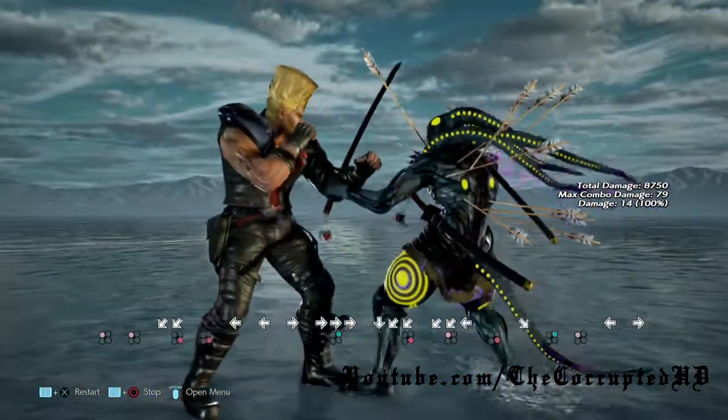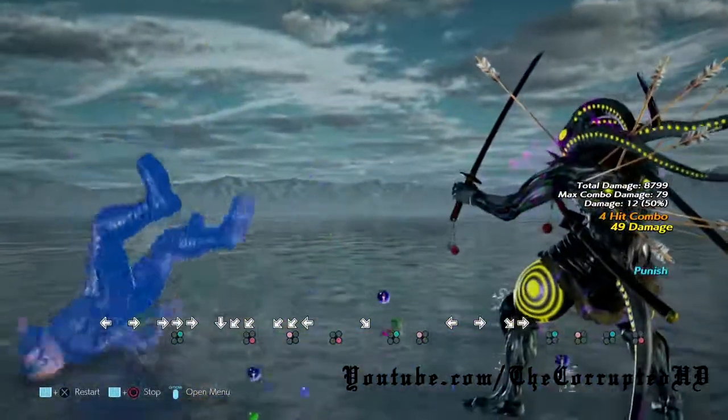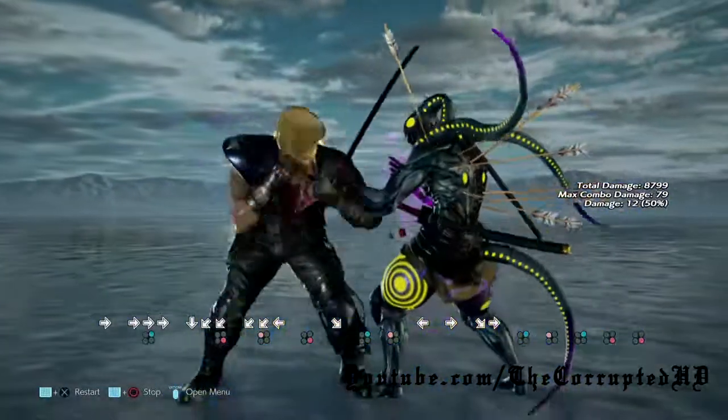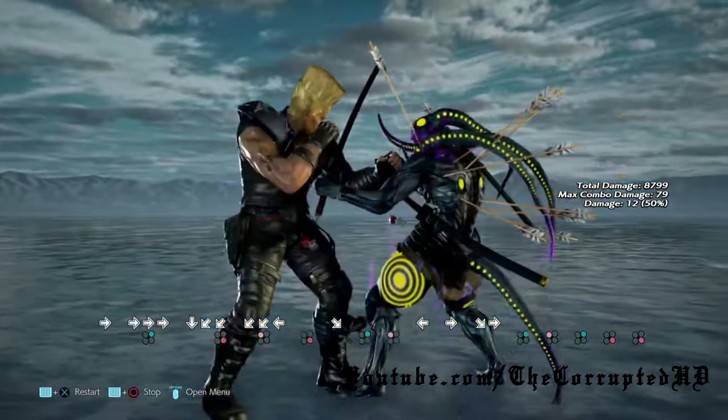Coming up behind that we have back 1-2, both of which are high. You can duck under to get a while rising 2-1 punish. Up next we have back 2-1, which is a double mid. It's safe on block, but you can flash the second hit.